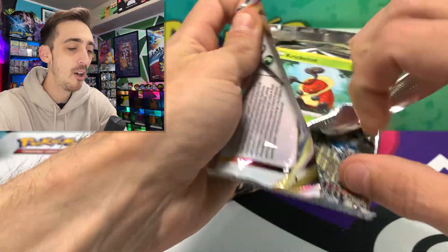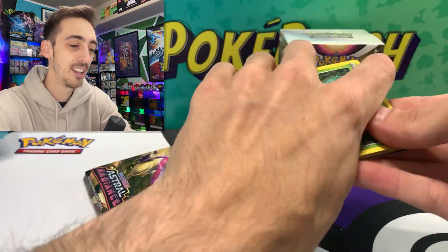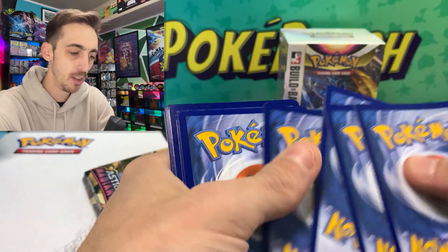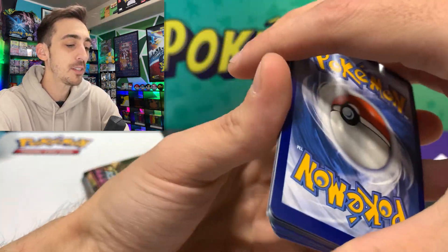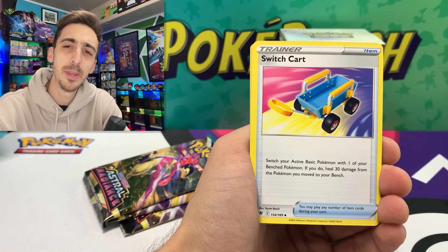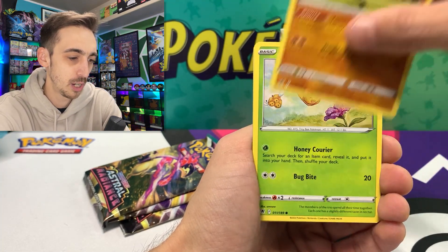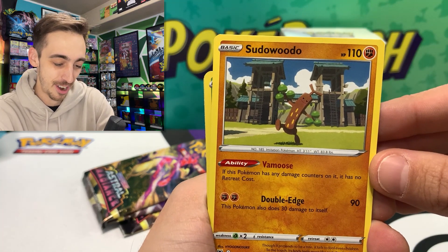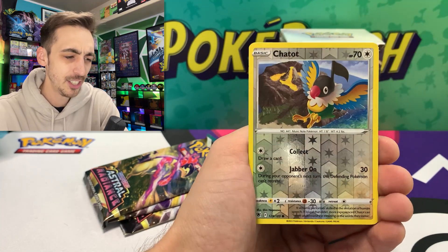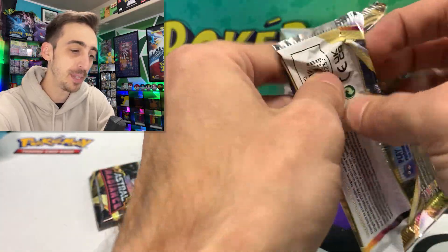How are the pre-release kits for Astral Radiance? I feel like Evolving Skies was the one I did the best on. We've got Bisharp, Kricketot, Sudowoodo — that was actually some awesome artwork — Combee, Drifloon, Psyduck, Chatot, and a non-holo Regirock. One pack down from this first B&B kit, let's keep it going.